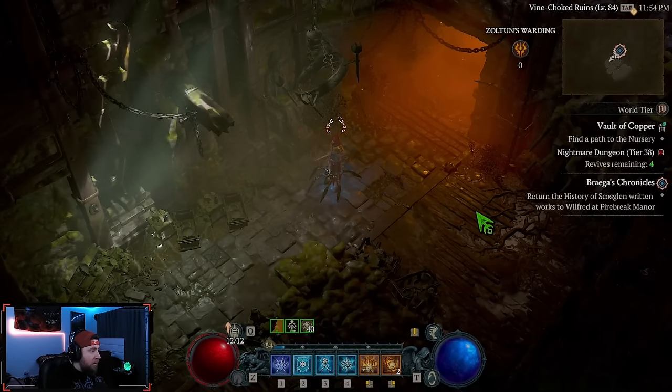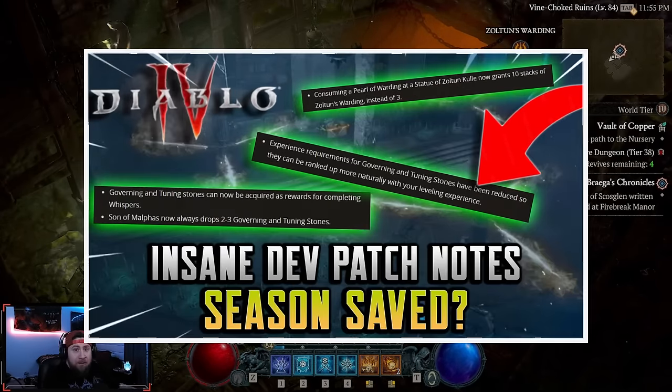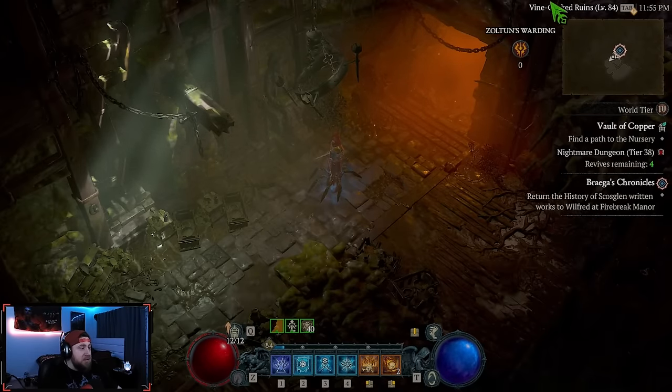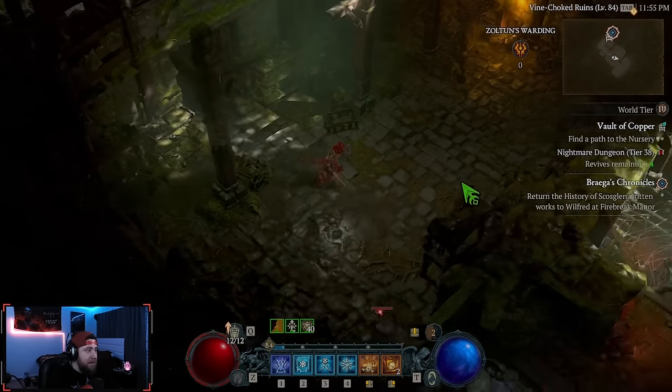What's up guys, War here. Today we are doing our very first vault after the brand new update that just went live literally about 20 minutes ago. I'm going to be doing a tier 38 vault of the Copper. We have zero Zoltan's Warding and we're going to go through and do the entire dungeon start to finish. The biggest thing we're testing in this dungeon is Zoltan's Warding.